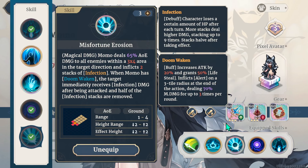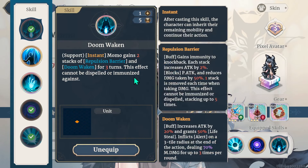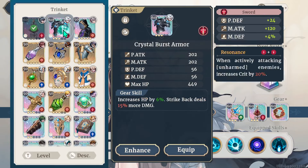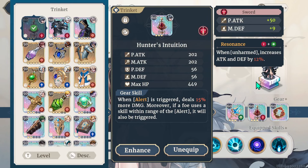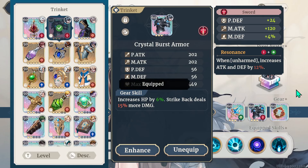When she casts Doom Waken I'm gonna show you that, but first I wanted to show all the skills I'm rolling with. Doom Waken is amazing — I can see why so many people are high on Momo now. My magic attack is 3177. When I swap the other set on it's comparable — 3156 magic attack, within 19 points, so that's fine. On the upper right is Crystal Burst Armor, on the upper left is Hunter's Intuition. You get to decide for yourself which one's better.